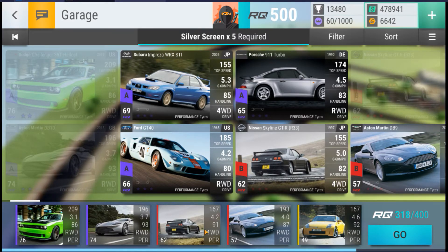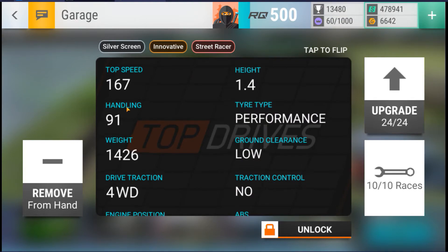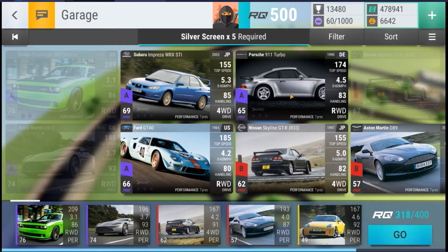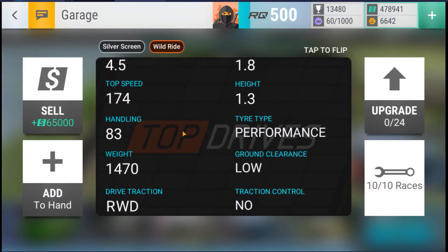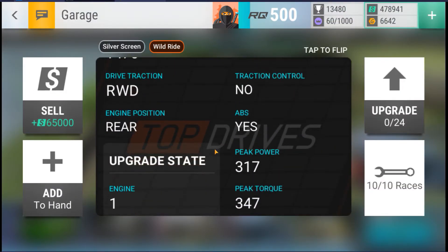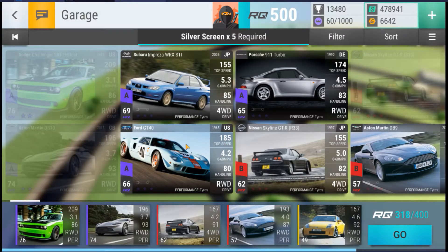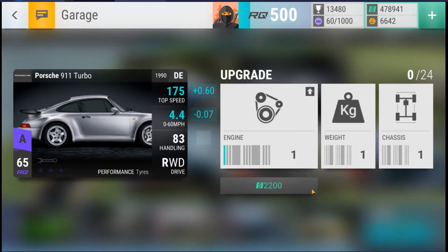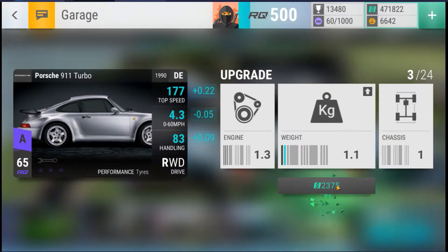I lost by 0.6 seconds on a 4.291 time. It's actually a lot lighter — 1426 compared to roughly about 1600-1700. This Porsche is lighter, which goes in its favor. I don't need to worry about traction control. This Porsche may do it if I worked on its handling and its 0-60. This is the car I'd rather work on.